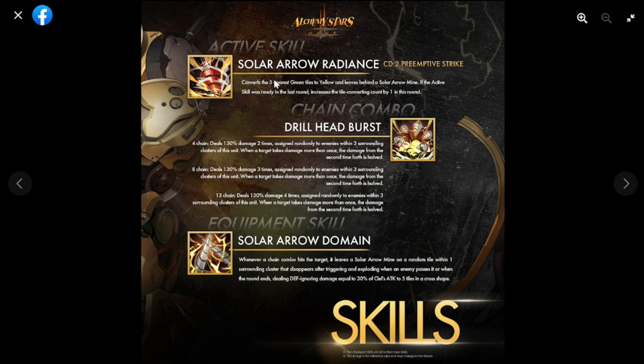Solar Arrow Radiance converts the five nearest green tiles to yellow and leaves behind a solar arrow mine. If the active skill was ready in the last round, it increases the tile converting count by one in the current round. The chain combo range is a little bit low.